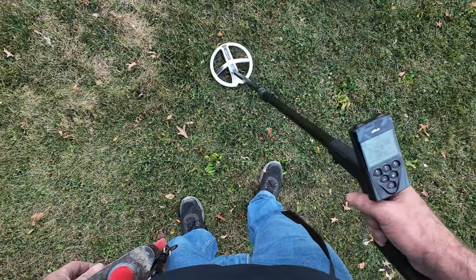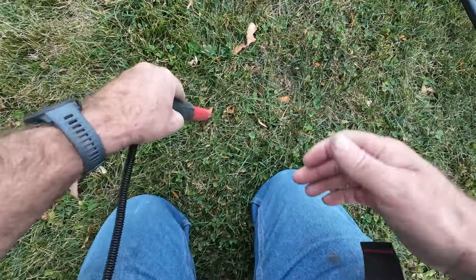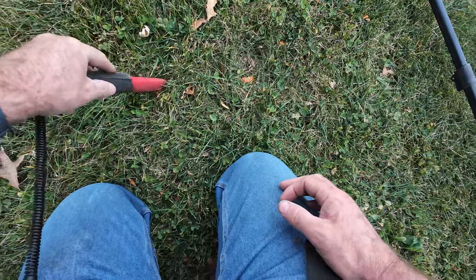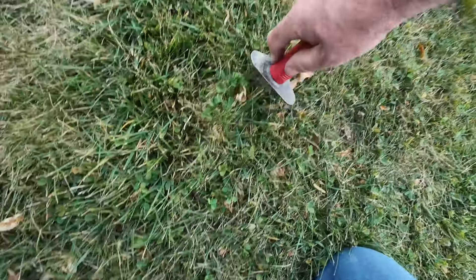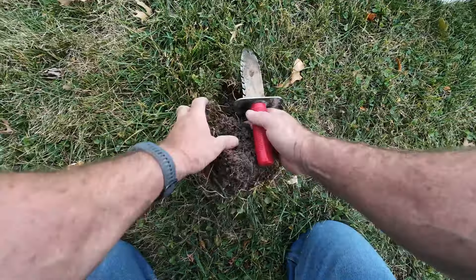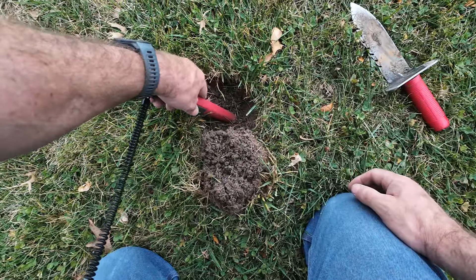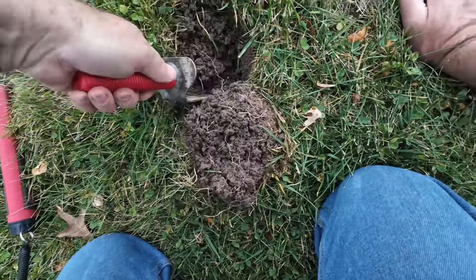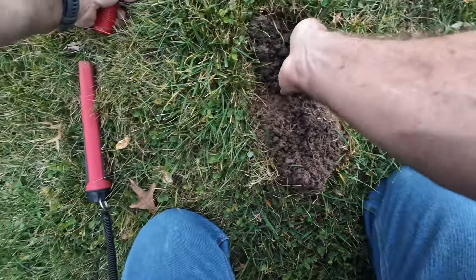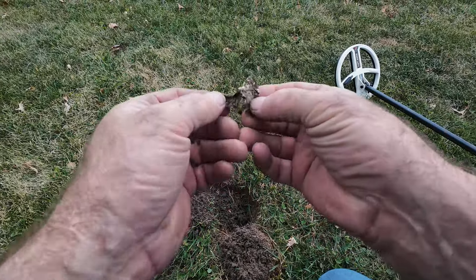Getting readings of 52, 48, 52, 64 — let's see what happens here. Nothing with that. Trying out this digger too. Already looks like some good old foil — might have been coin-shaped, but it's foil.